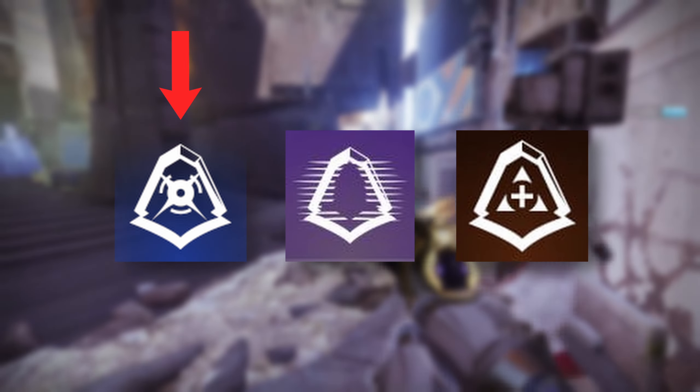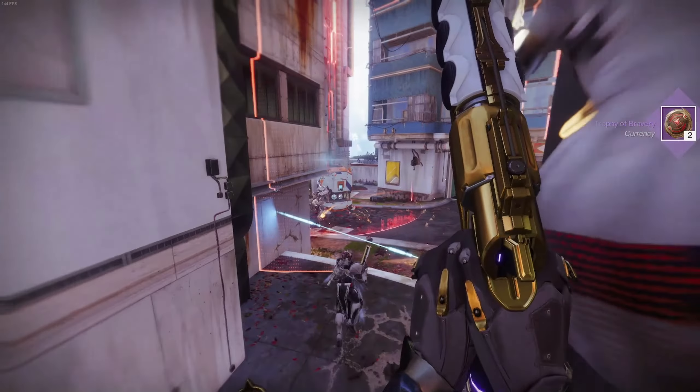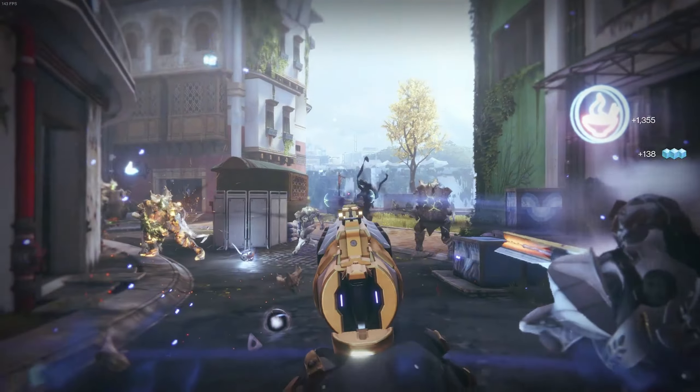For the jumps we're going to have High Jump, Strafe Jump, Triple Jump, and Blink — all the jumps across the board. For those D1 hunters out there, this is going to allow us to have Blink with Arc ability, so hey, D1 hunter coming back in the room.